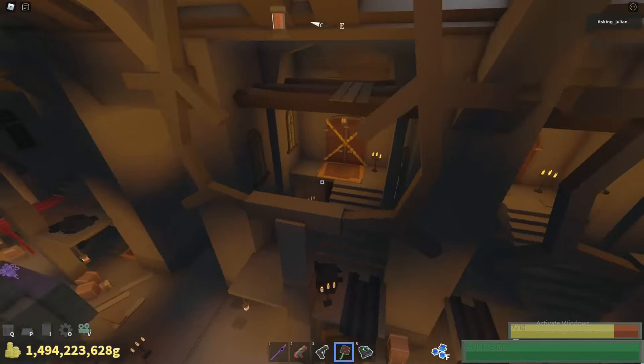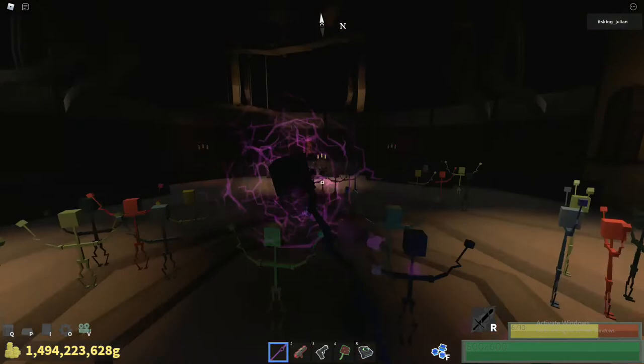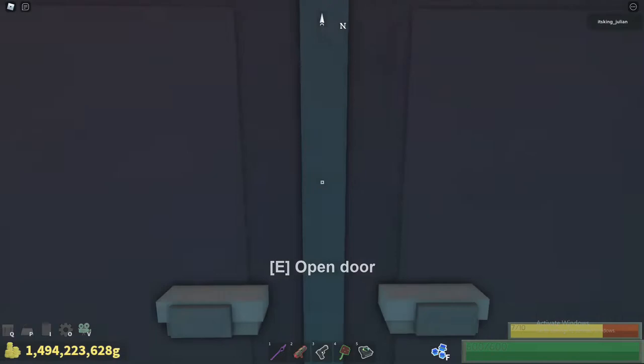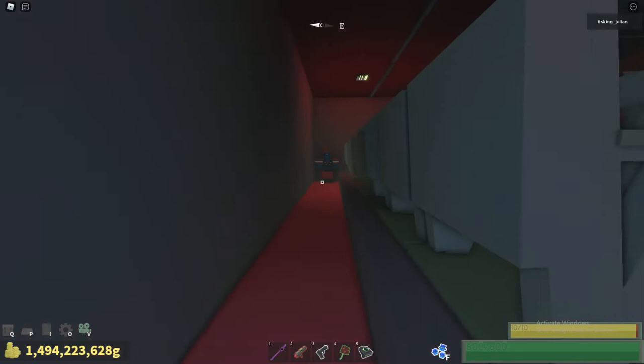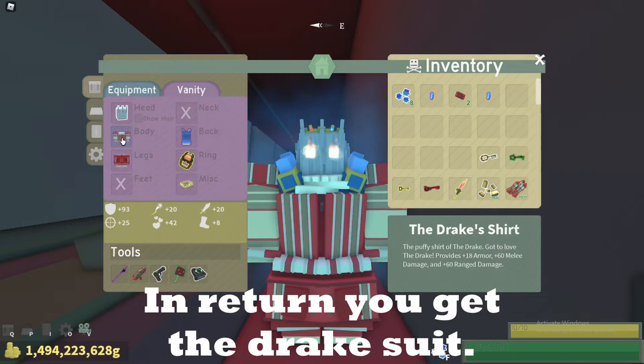You need to be very quick to get to the other side. If you finally made it here, it's the upper area of the theater. Here you will find Mr. Ticket. Give him all your 100 tickets and he will reward you with the drake shirt and the drake pants.